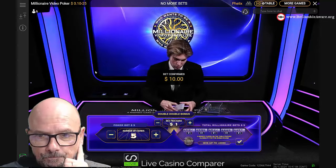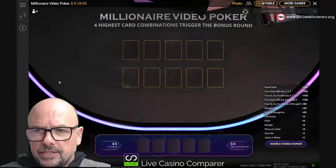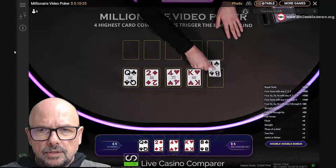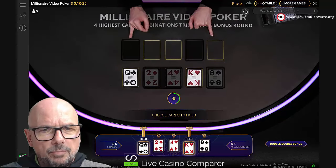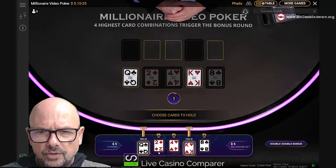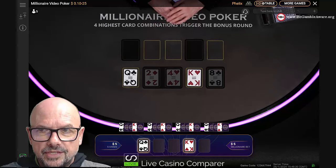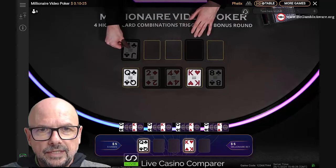I'm going to go into the help file in a second once we've dealt with this hand. We've got an ace and kings. You can also see how many other people are playing — there are five people playing — and what percentage have held the same cards, so you can see if you're following a strategy. I'll show you where you can find the strategy either in this game or on my website — click the link in the video description.